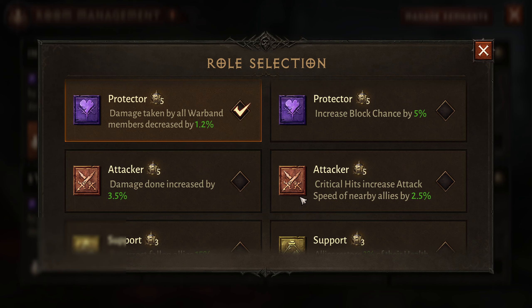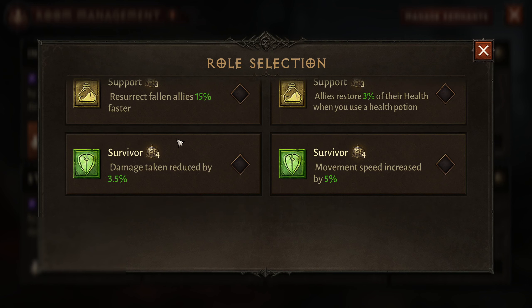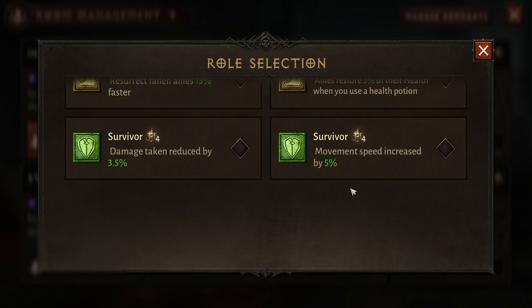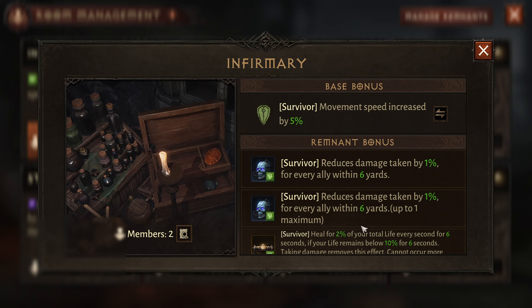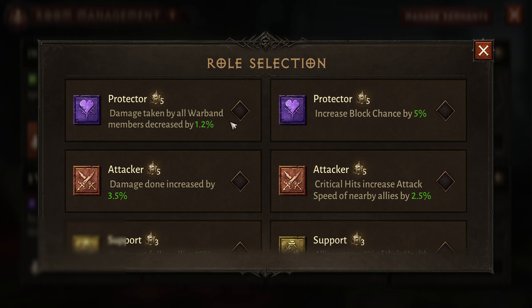There are going to be two buffs in each category — two purple, two red, two green, and two yellow — so you have a choice there. If you ask me whether 5% movement speed is better than Protector, I would say no if you're trying to aim for movement speed. Looking at the buffs, we have reduce damage taken by one percent for every ally within six yards, so if the buffs from the remnants are good then Survivor is really good. There are two options: damage taken reduced by 3.5% or the movement speed itself.